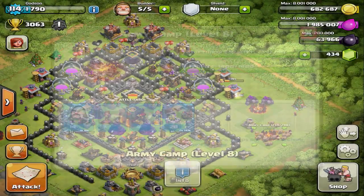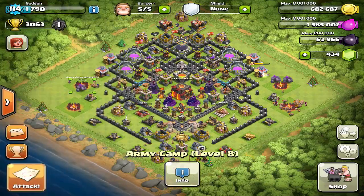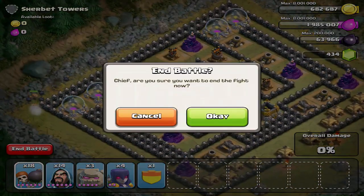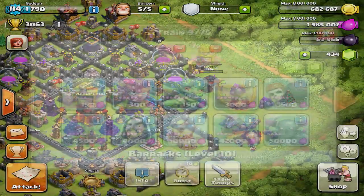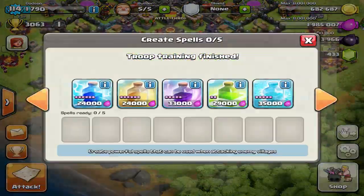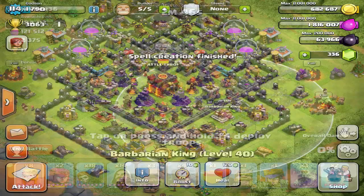Some people argue that a full team of dragons or witches is more effective, but you have to look at the cost. Those teams — you only get about five battles out of full elixir and dark elixir because they're just so costly. I wouldn't recommend those teams. I'd go for a less costly composition so you're getting at least a two-star and saving resources.